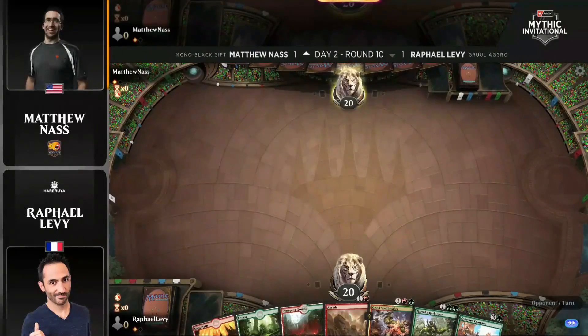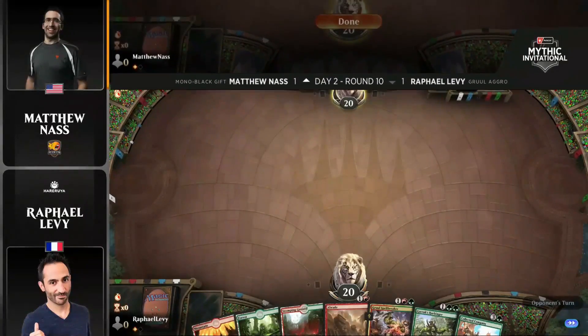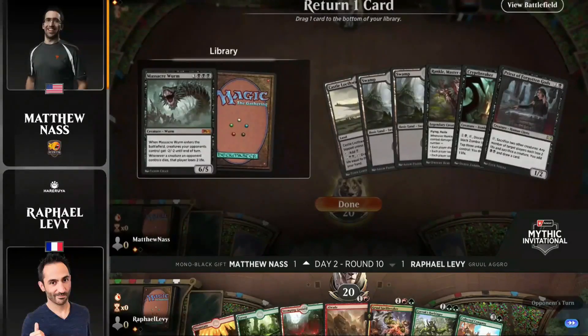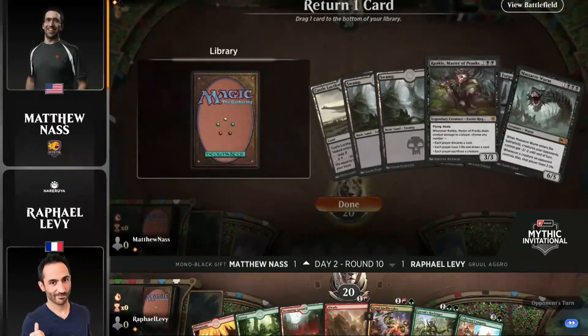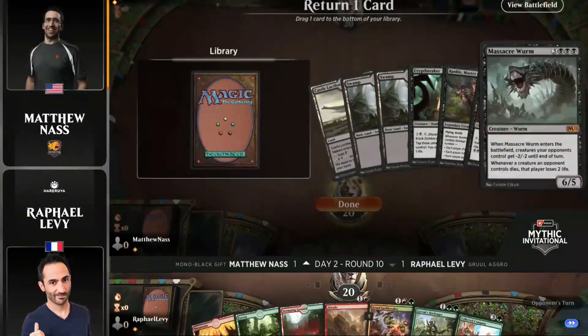Still a really good card, nonetheless. One Harbinger could chain off in a meaningful way, and perhaps we'll get to see that this game since it is in Raph's opening hand. That card is actually very cool — it is a hand refill. It lets you search the top couple cards of your deck for a Creature or a Garruk Planeswalker.